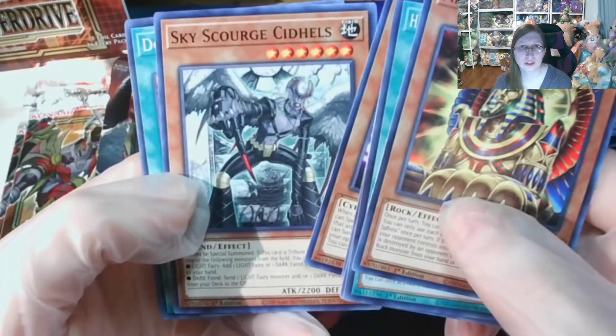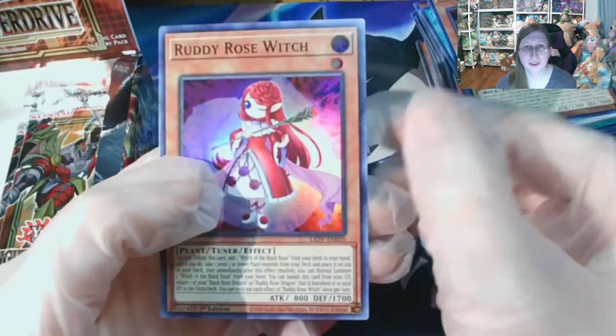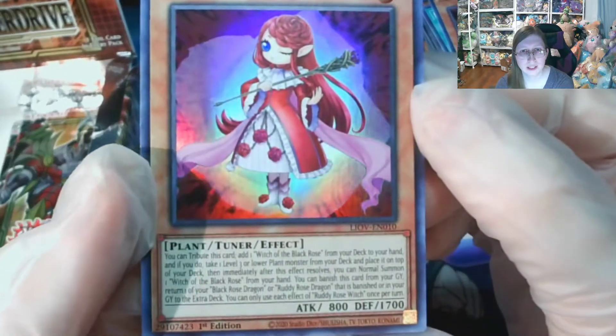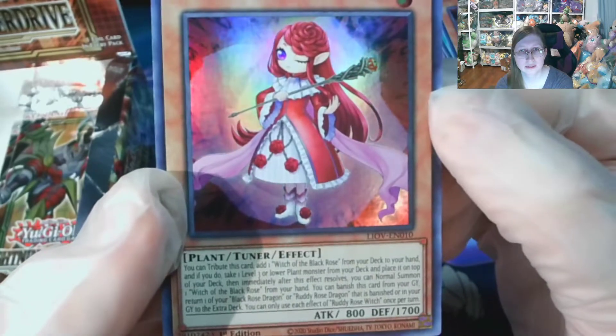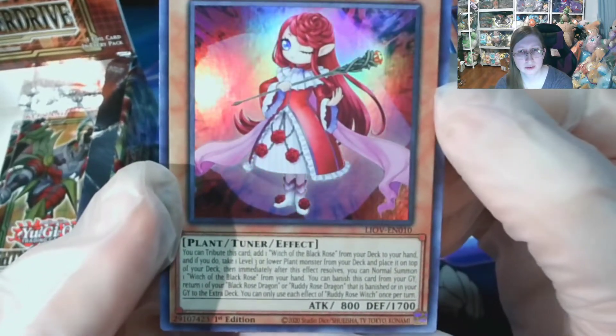Sky Scourge — don't think I've seen that one yet. Oh, this one's really cute: a Rudy Rose Watch. They're giving you Plant-types in this set. It is a Tuner, and it's associated with Black Rose.